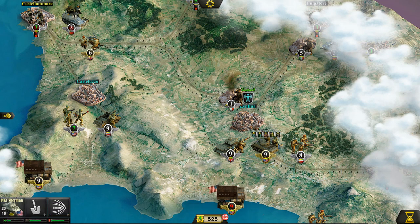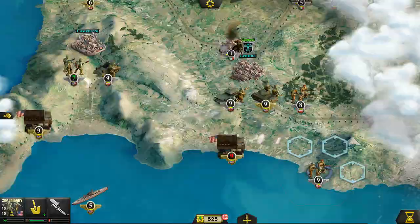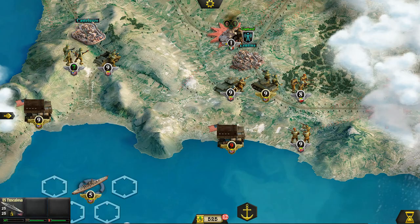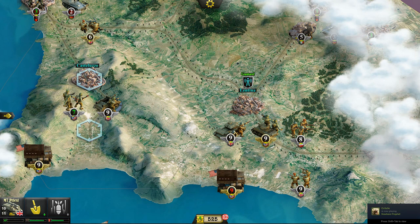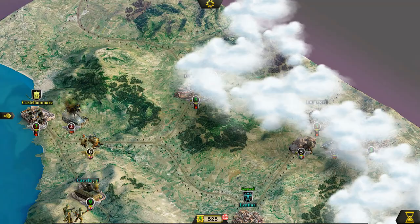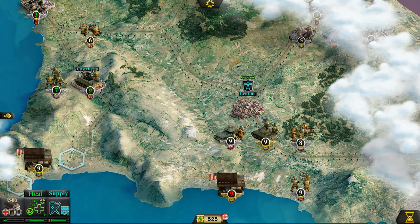It looks like we can't move into Lentina this turn — all of our units have already attacked and moved. We do have this infantry, but he's kind of encompassed by mountains. We can open fire north of Lentina and completely eliminate the enemy. Those artillery rounds coming in are a nice touch. Let's make sure Castelluzzo is in our line of sight — and look at that, we even get an extra shot at the enemy artillery. We are rolling through Italy right now.